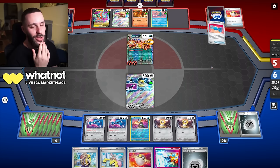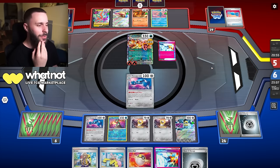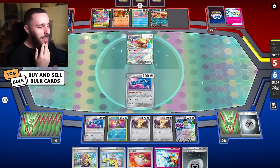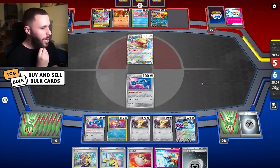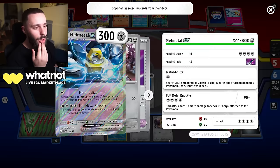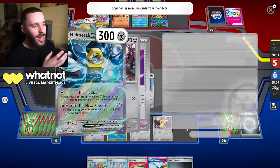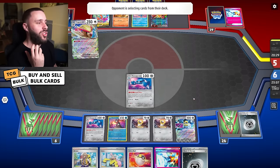Rare Candy coming in, Pidgeot down. Metang coming up — they're going to just take out my boy. That means I stay alive for a lot longer. This thing won't KO me at least until I get four prizes taken. So even if I KO this Zard now, they still cannot OHKO the Melmetal because it's just so big, unless they play Max Belt in which case they can.